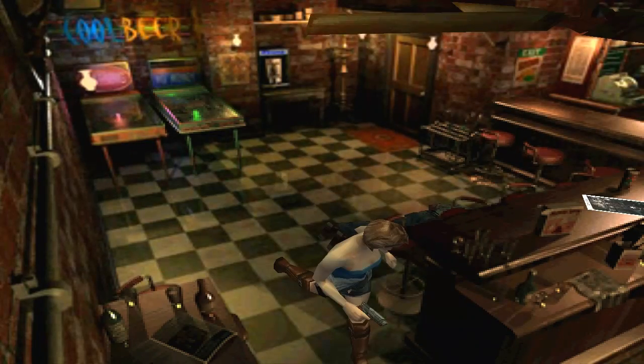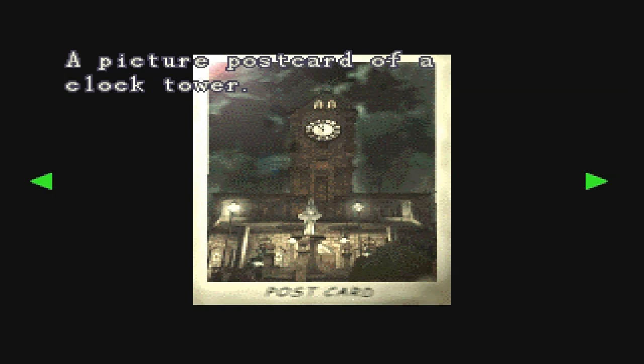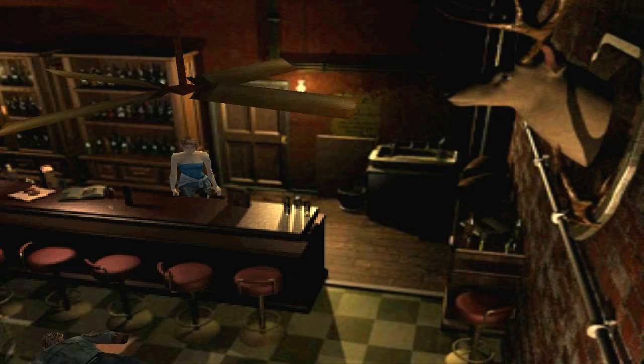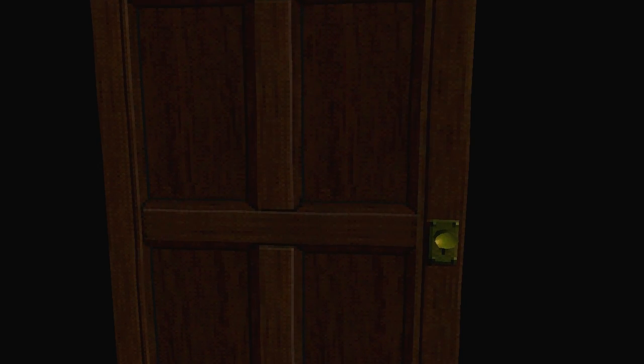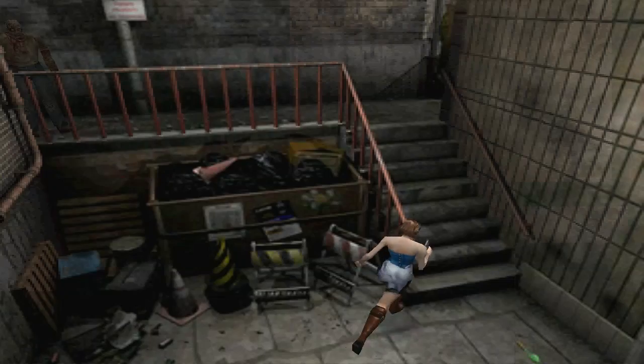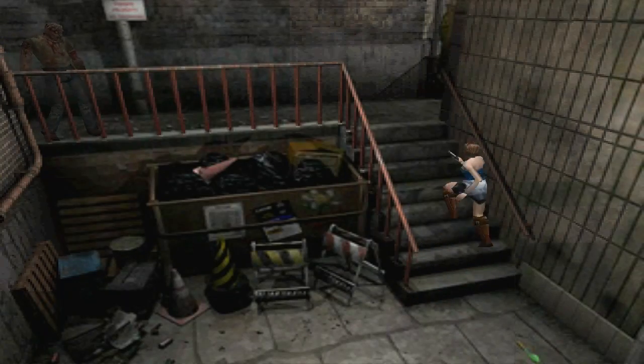We can go back this way, and this is a little document we can pick up. This game definitely has the most useless data files, like this one — it's a picture of the clock tower. And the thing is, we go to the clock tower later, but I mean, it doesn't help me at all having a picture of a clock tower. In other Resident Evil games, every data file had some significance — let you know a little bit about the story or a certain character. But in this game there's just so many text and picture files that have nothing to do with the story.